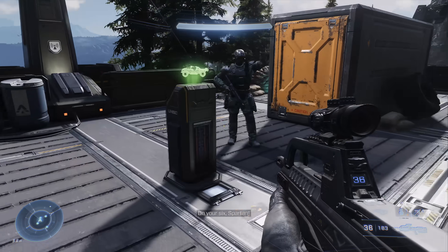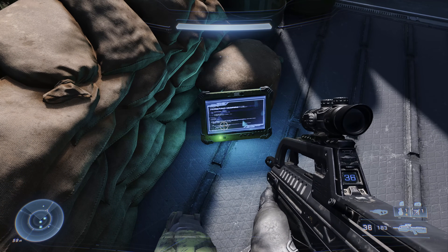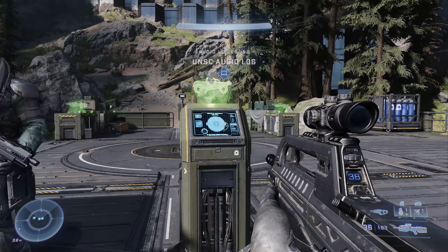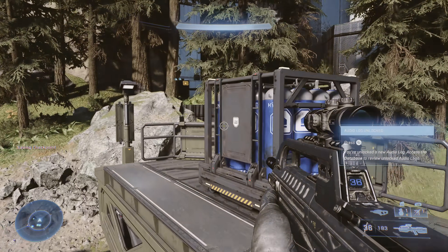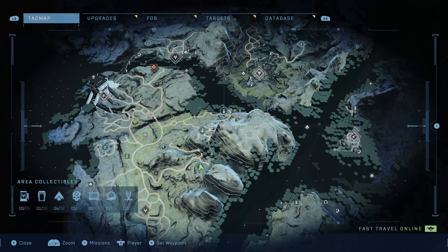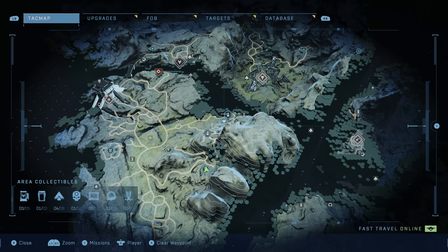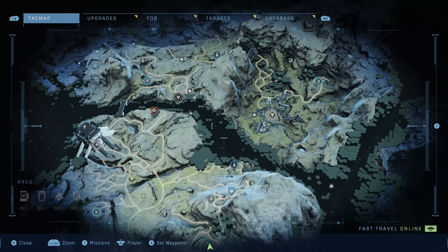Fast travel to FOB Golf. Like FOB Foxtrot, every single FOB has a data pad on it — grab this one. There's actually another audio log really close; listen closely or hit the scan function to see it light up nearby. Grab that one too. Note: when I say 'data pad' I mean audio logs. The next audio log is found between Boxer Squad and the mountain ring we just scanned.